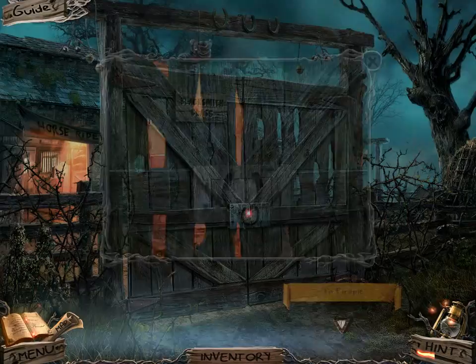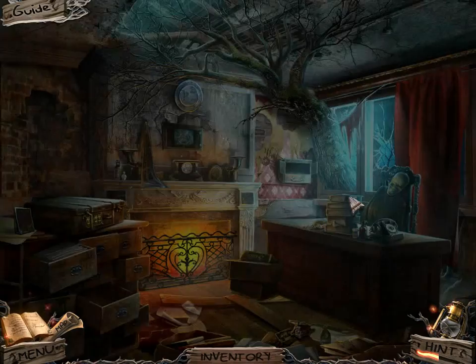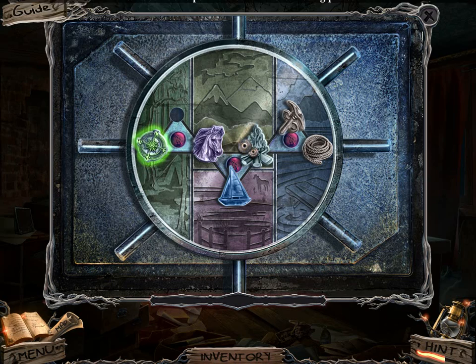One tape reel in place — I need to find some other tape reels. I don't see a way to open that. I have no idea what I'm going to be doing except for this one puzzle. Oh, it needs one more piece! Maybe this is the other piece. There's the other piece.